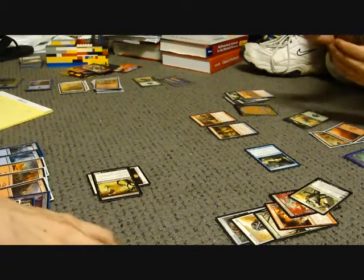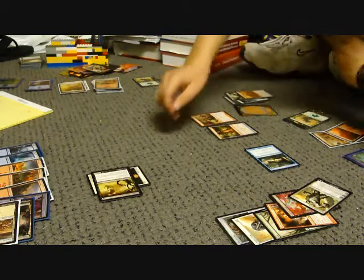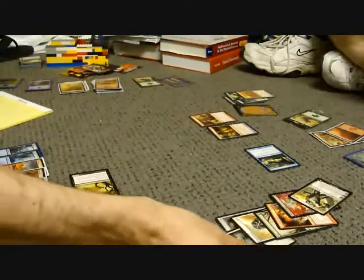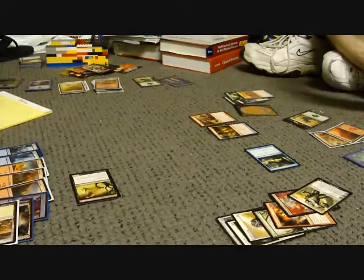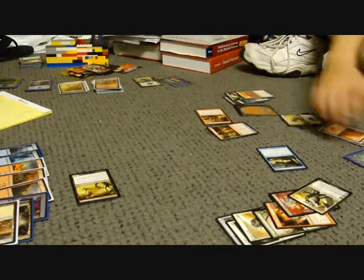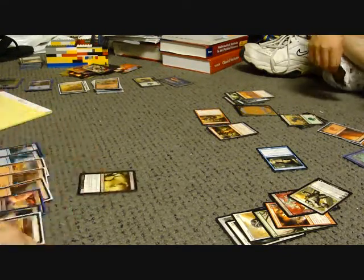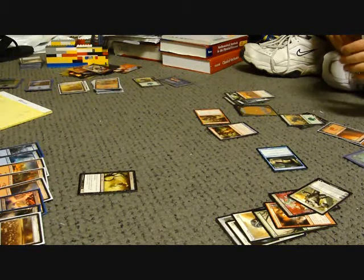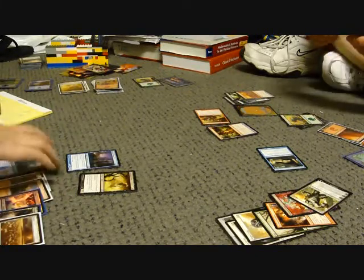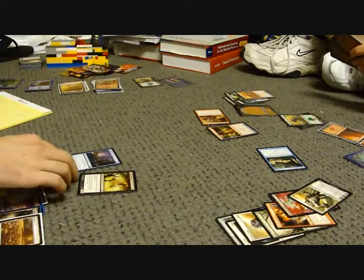Karn is going to plus one, plus three. Karn is going to smash this — exile it! He exiled my enchantment! I'm going to declare my attack. No blocks — I'm going to boost him up to two. So I take seven. Minus twenty. My turn. Untap. Draw. Tap two — Merfolk Mesmerist! Target player mills two! My only response is, if you have any more Karns in there, attack you for one. I'll take the one.